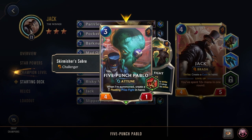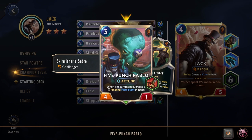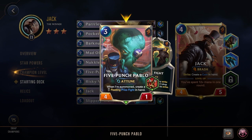Next up we have 5 Punch Pablo — 3 cost 4/1 with Attune, so when summoned he refills 1 spell mana, triggering your star power for 1 damage to all enemies and buffing your board by 1 power. He also creates a fleeting Prize Fight in hand when summoned. Since Pablo starts at 1 health, Prize Fight can't hurt him further, making him perfect to use it on. Later he gets Quick Attack, making the Quick Attack Challenger combo very strong for additional removal.